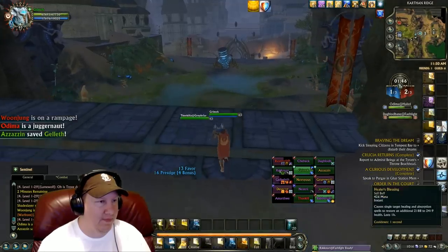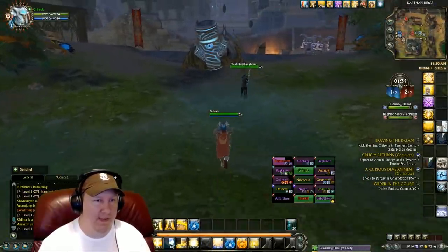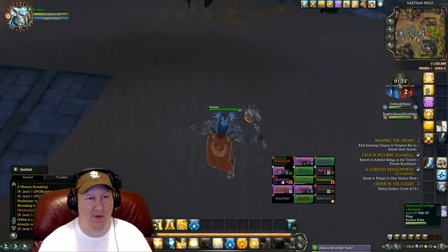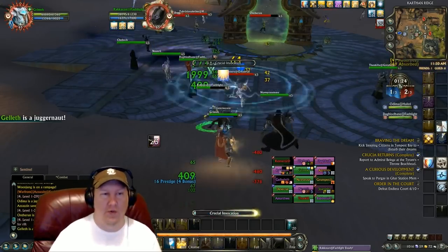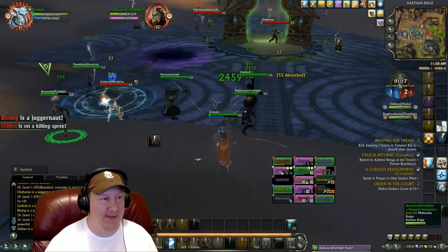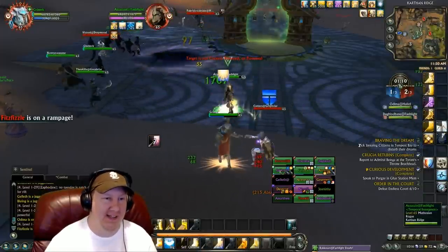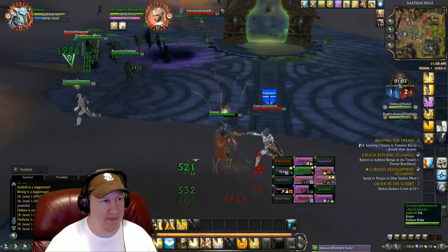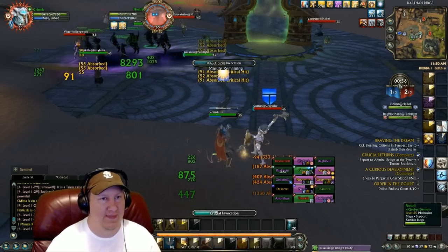This is a long match — savior. Less than two minutes left. We just need to prevent them from capping one more time, because if they cap it'll be a tie and I think that gives them the win. We've got to keep our two stones capped and let them have only one — that way we get the win. I need the gear, man. If I had more time to play, all my characters would be geared out by now. Enough whining.